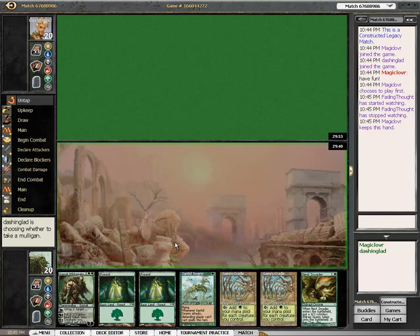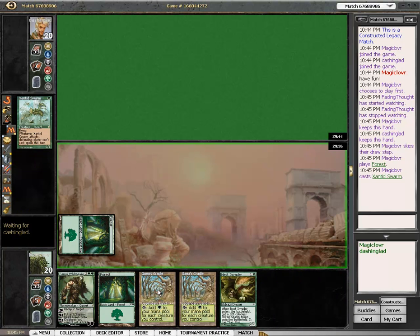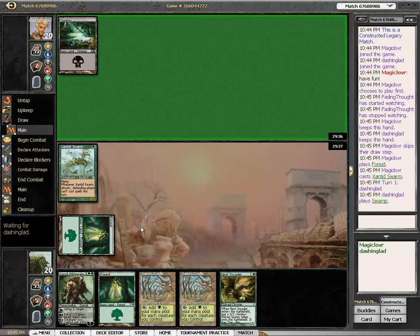Looking at a decent opening hand, depending on what goes on. At least I've got Xanted Swarm to make sure he doesn't play on my turn, and Nest Invader turn two to make a turn three Garruk into a turn four potential Overrun, depending on what else I draw. Not a bad opening hand.